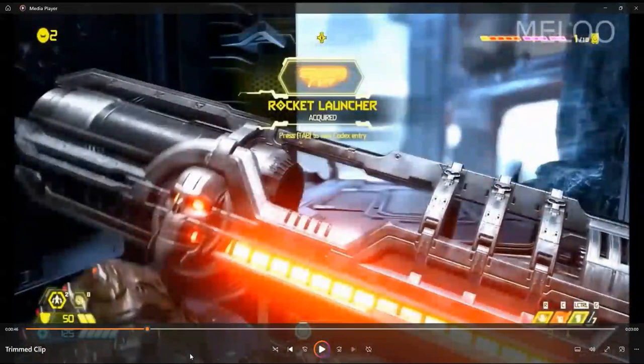This is the missile launcher, which has two modifications: a remote detonation, which allows you to fire a rocket and detonate it at any range you want, and a lock-on burst mode, which allows you to lock onto an enemy and fire three rockets at once.